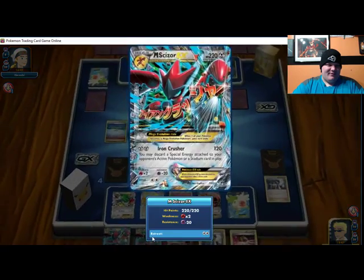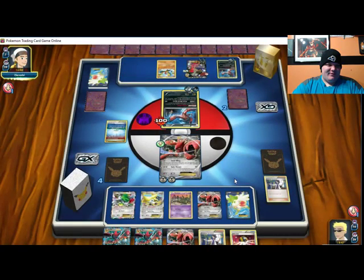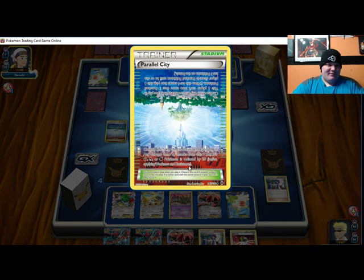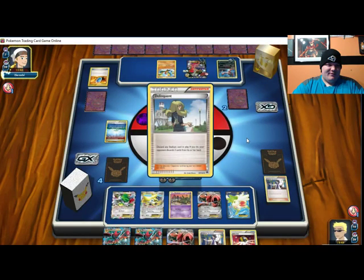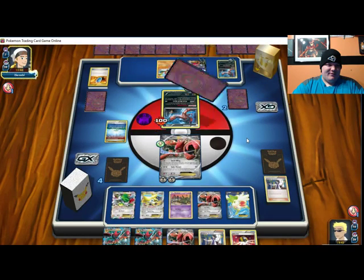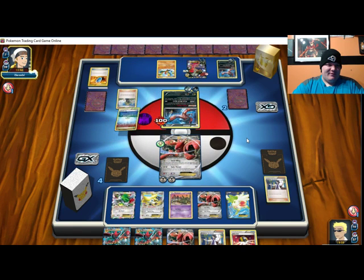Like, that's where the real attack is — you may discard special energy attached to your opponent's Pokemon. It's not an unwinnable match, it's just bad. Does this slow or mess things up? You can't win tournaments with it, but you can just play games and get cards, so...